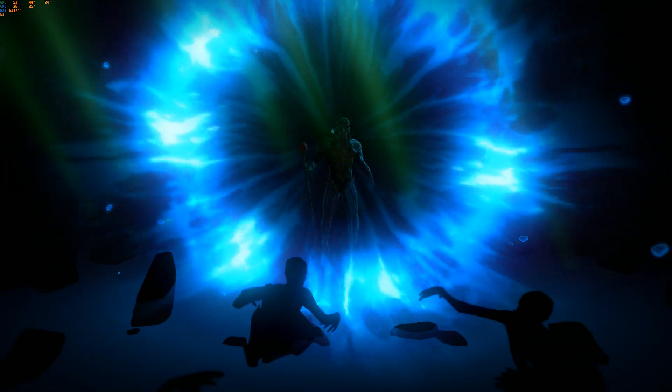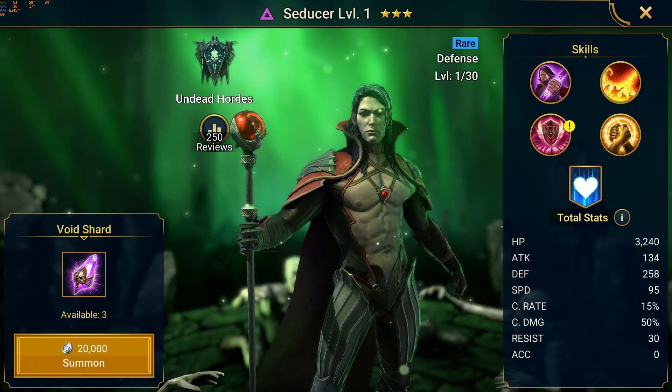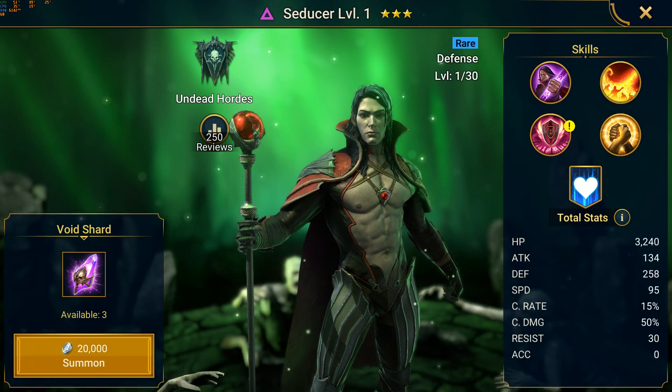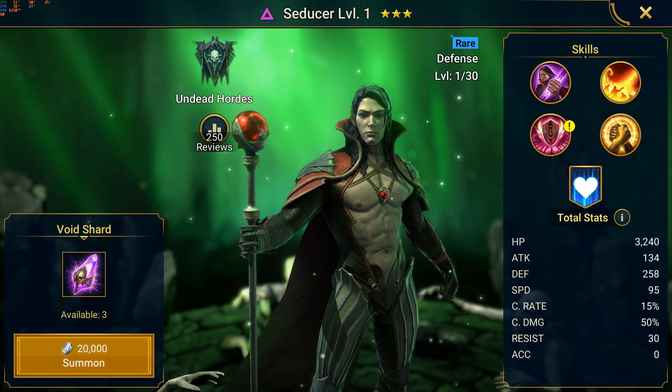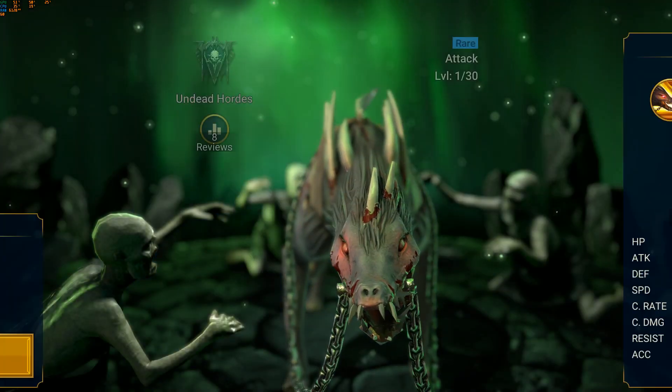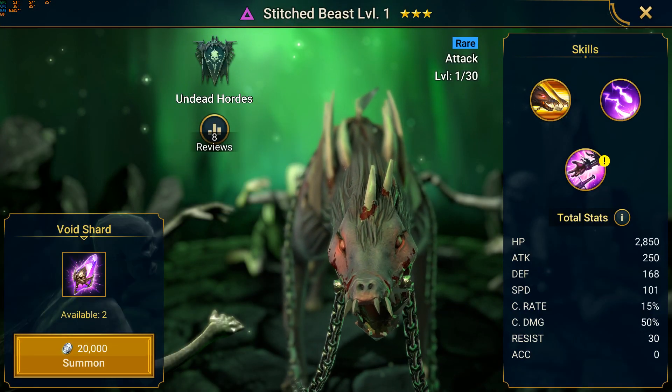Next one — Seducer. I already got one, so this is probably just going to be for Skills. I am working on leveling him — he might replace my Crimson Helm in some Dungeons. Interesting skill set. Next up I got another Duplicate, so not useful at all.